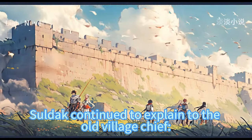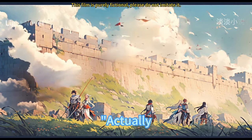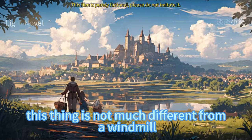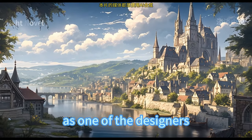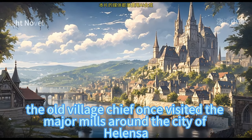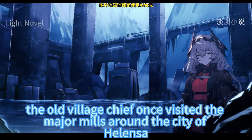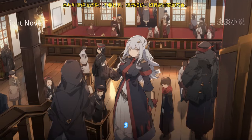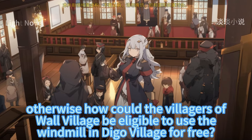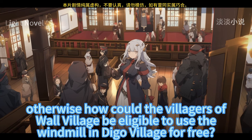Soldak continued to explain that a water wheel is not much different from a windmill. When Digo Village built the windmill, the old village chief had visited the major mills around the city of Alenza as one of the designers and was extremely familiar with windmills. Otherwise, how could the villagers of Wall Village be eligible to use the windmill in Digo Village for free?